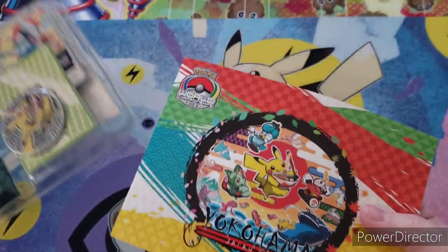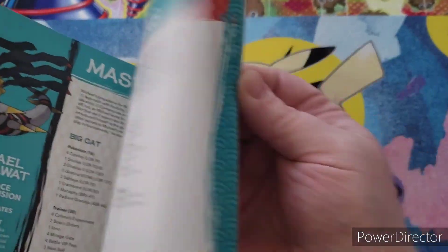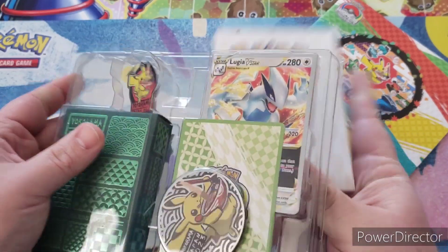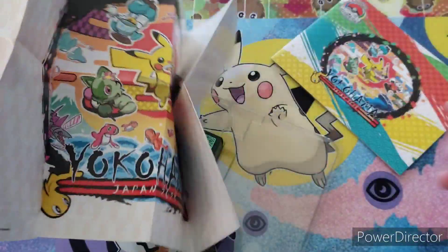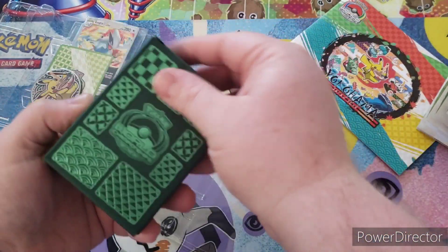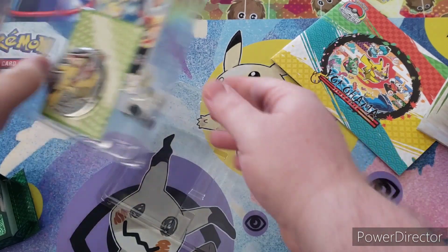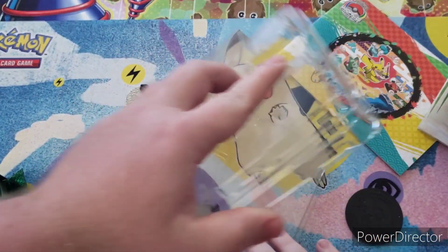Inside we have this booklet. And then we have what I think is a mat — yep, here's what the mat looks like. Then we have this deck box, and it has the deck inside. We'll look at this stuff first before we get into the deck.